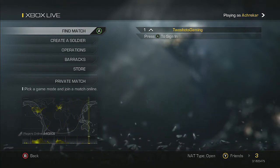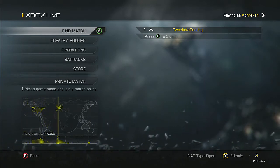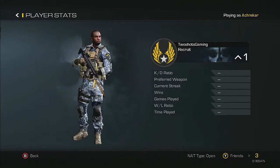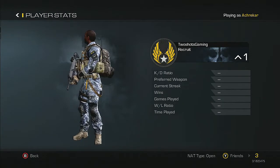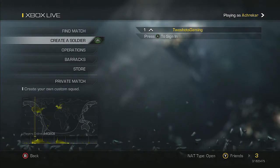I just popped it in and I can create a soldier, so I thought it'd be fun to do. You come in here and go to multiplayer - you can look through these players. This is your player right here. You can change things around and they'll show you your stats: your ratio, preferred weapon, kill streaks, wins, games played, win/loss ratio, and time played. I have nothing because I just turned the game on, so let's go to Create a Soldier.